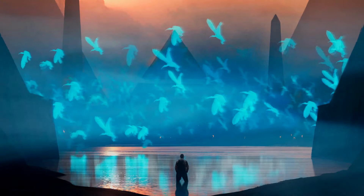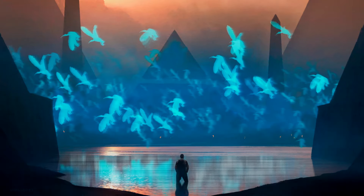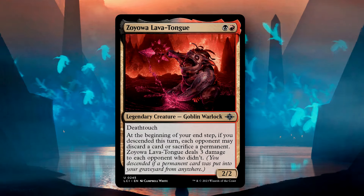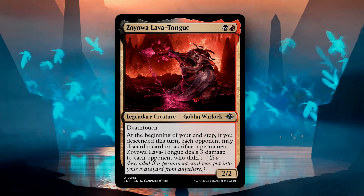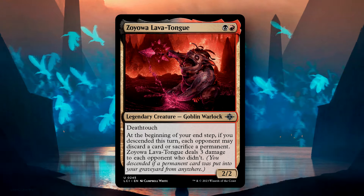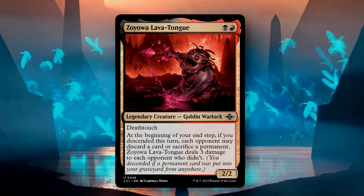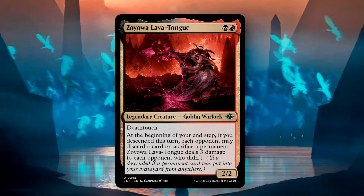The Lost Caverns of Ixalan brought with it a slew of new commander options, and the one that's caught my eye has been Zoyowa Lava Tongue. Zoyowa is a 2-2 goblin warlock with death touch for one black and one red. At the beginning of your end step, if you descended this turn, each opponent may discard a card or sacrifice a permanent. Zoyowa will deal 3 damage to each opponent who did neither.